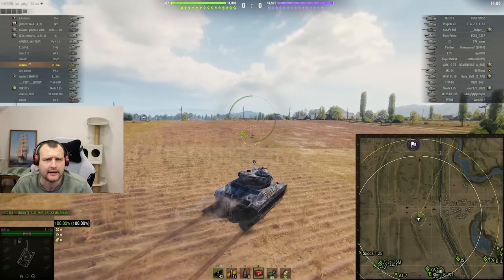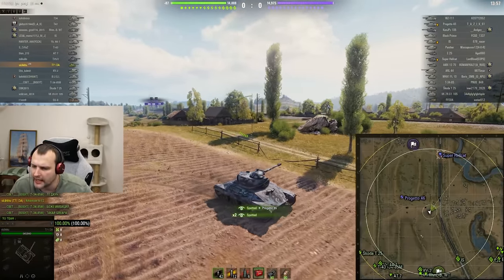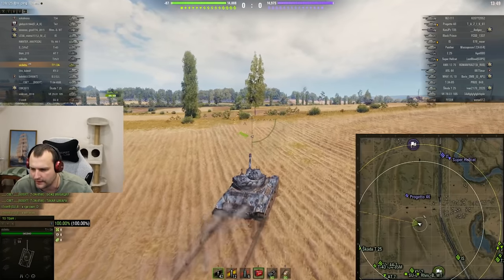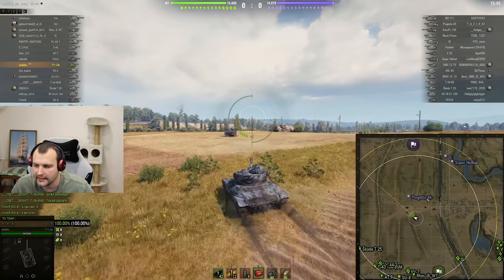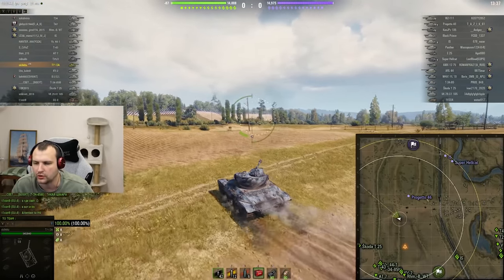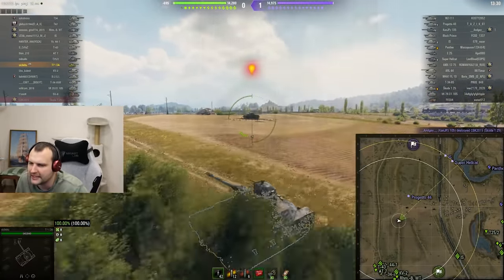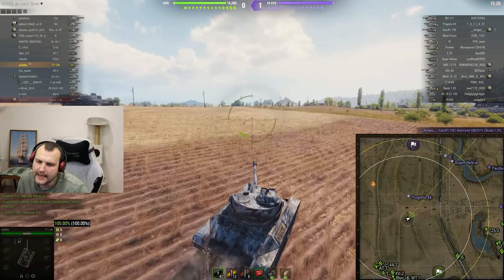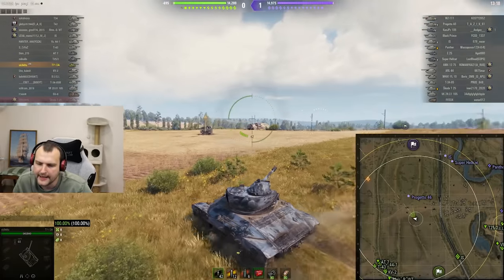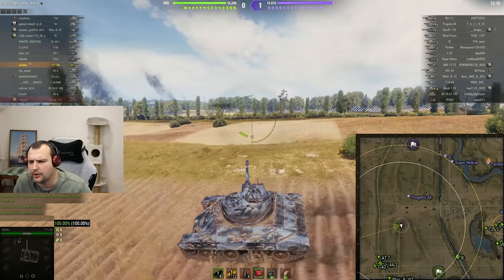Although, let's pay attention to our team - literally no one went into the middle apart from us, and this is a problem. Prokhorovka is a simple map to play: you need snipers in the back, someone on the hill, and someone in the middle. From the middle you shoot the hill, from the hill you shoot the middle - nice crossfire. From the second line you shoot everyone in the middle. Unfortunately in this situation things are not working that well, and I am trying to figure out where the enemy light tanks are spotting our team from.